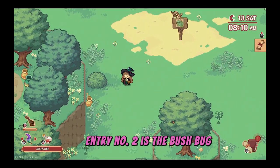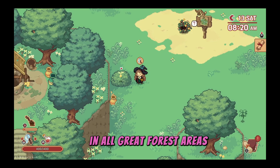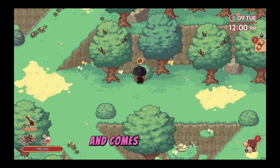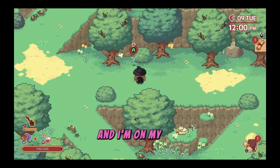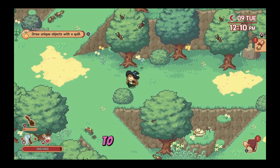Entry number two is the bush bug, a floating seed-like creature that can be caught both day and night in all great forest areas. Just look for a moving bush, give it a shake and be ready with your net. The unique variety is blue in colour and comes up very rarely — I've only found it once or twice and I'm on my second playthrough. You'll have more than enough time to record with your quill before switching back to the net to actually catch it.